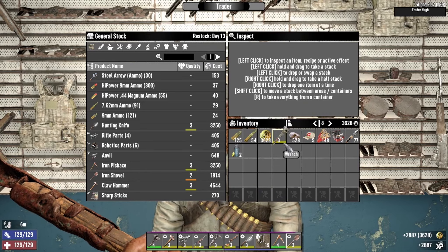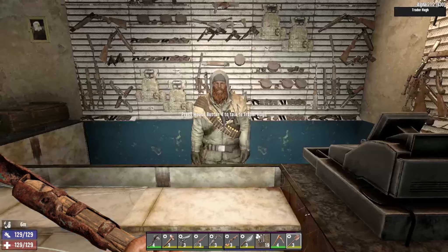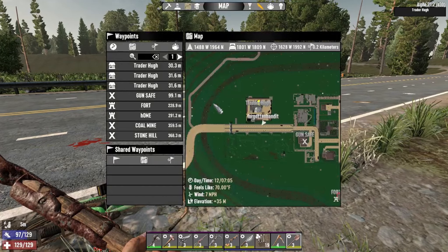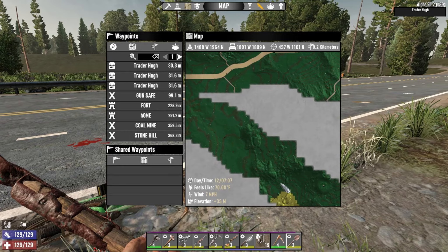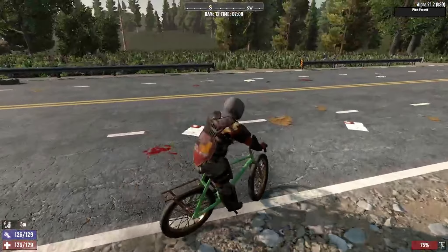We got just a little over three thousand dollars. I don't want to spend anything yet with Hugh — I want to see if we can get over to the wasteland and find concrete with another trader, then decide whether we need to break down the iron door. We're going to enter the wasteland over here, so let's head that way.